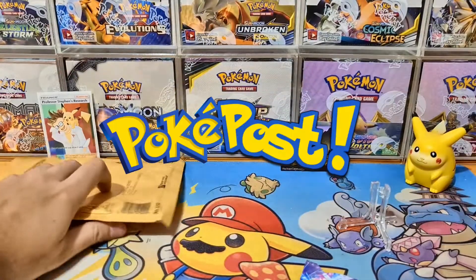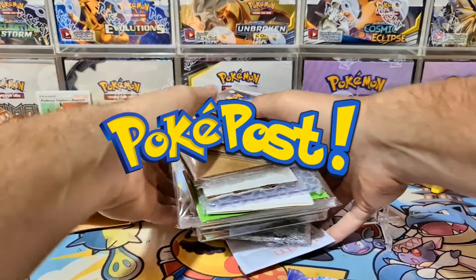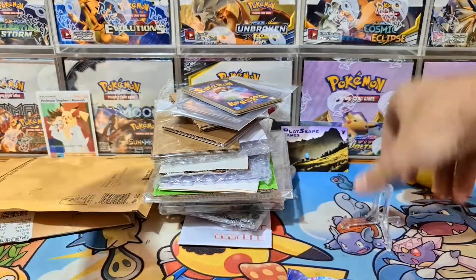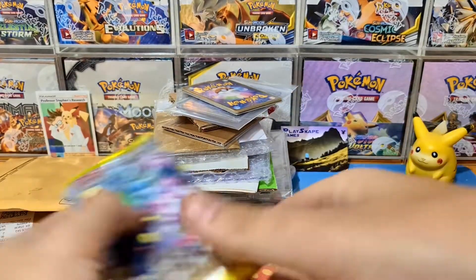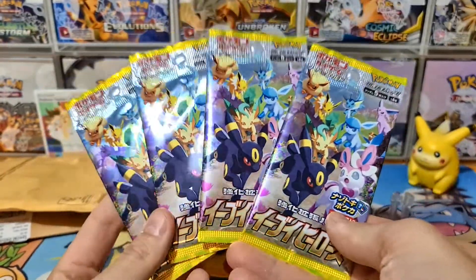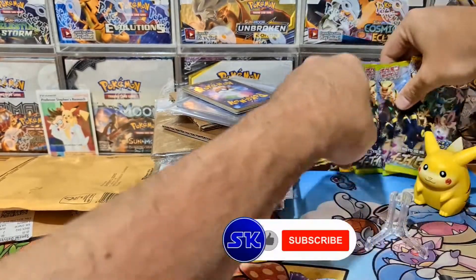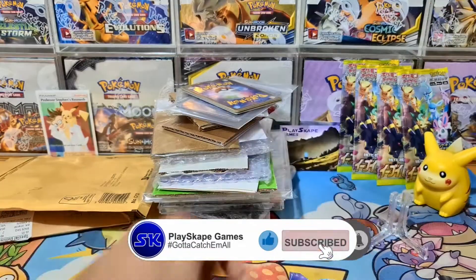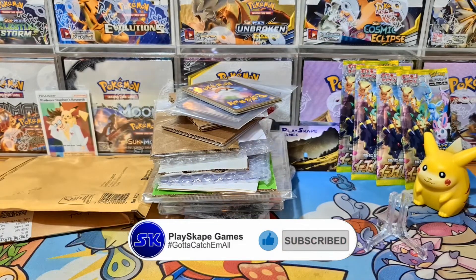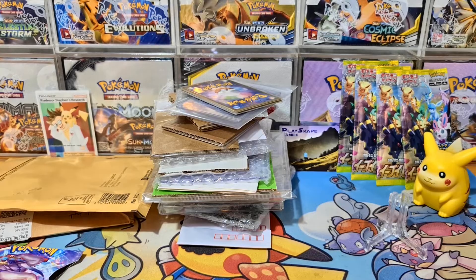Here is this week's PokePost. It's an absolutely stacked week for post again. We've got English stuff, we've got Japanese things, all sorts of wonderful Pokemon cards. At the end of the video, we're going to be opening up four Eevee Heroes booster packs - finally getting some Eevee Heroes to open. I purchased them off someone in the UK. I'll talk more about upcoming Eevee Heroes stuff later, and we've got some really epic things to show you.